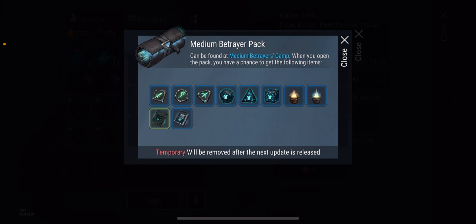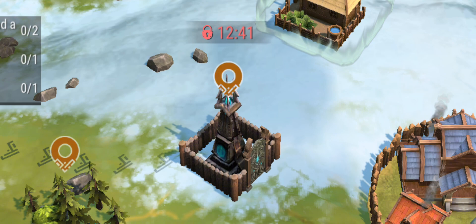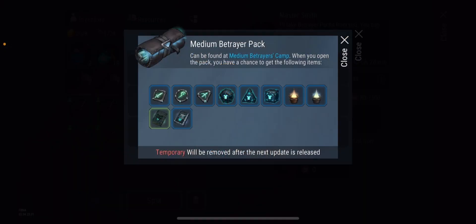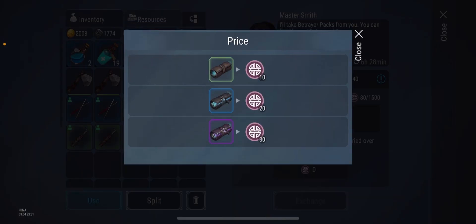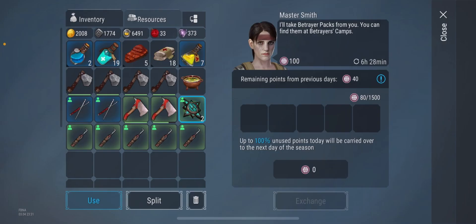For the blue compass you get the medium pack, and you can also get the medium betrayer's pack at the betrayer stronghold, which is the main season content. You can also get a key from each of the spy compass locations. The green one gives 10 points, blue gives 20, and large gives 30.